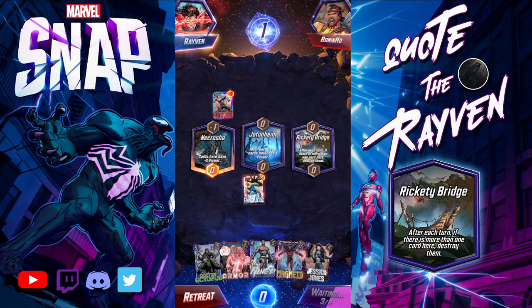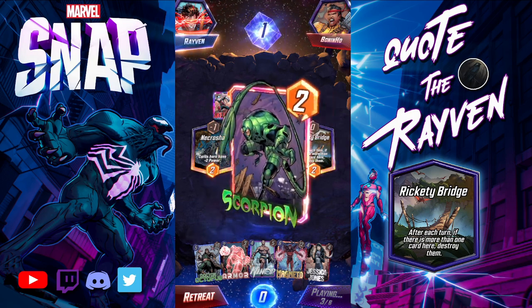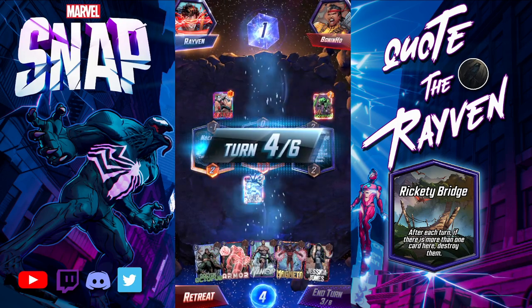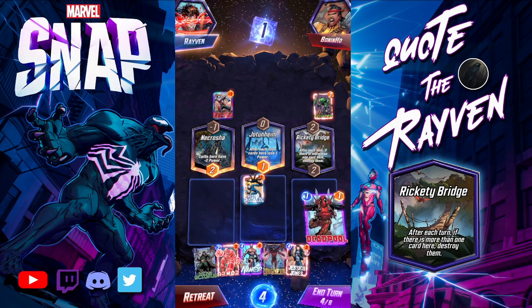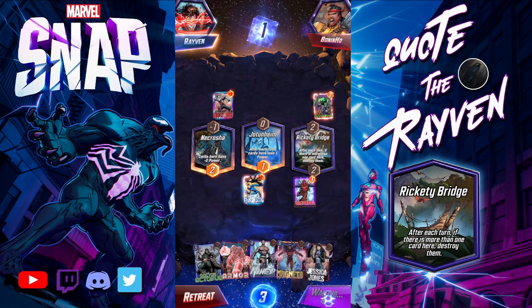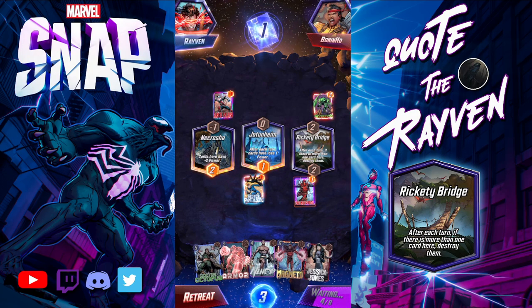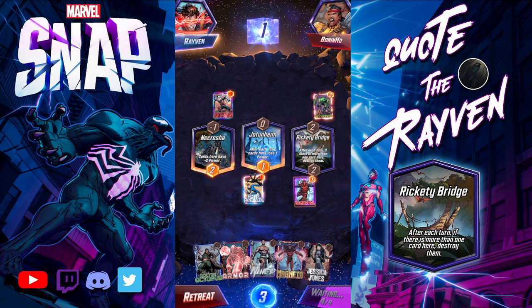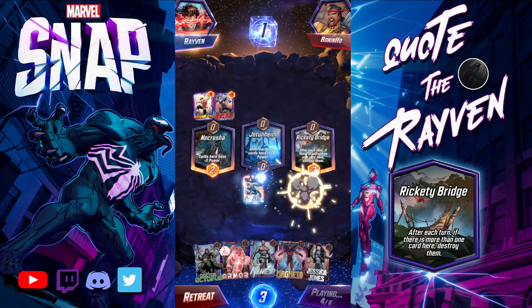A lot of bad locations here. I saw somebody complain today — and they have every right to — there are too many negative locations. While I agree there's a time and place, having so many negative locations all at the same time is really annoying. The bridge is what it is as a featured location, but then you have Jotunheim losing one power and Necrotia minus two power. He Shang-Chi'd over there — that was weird.